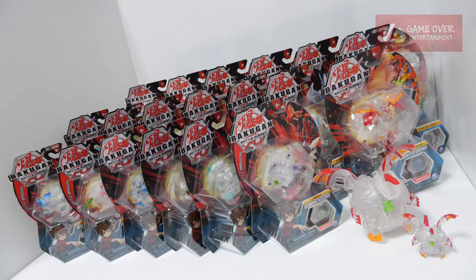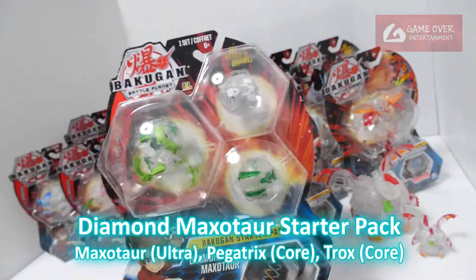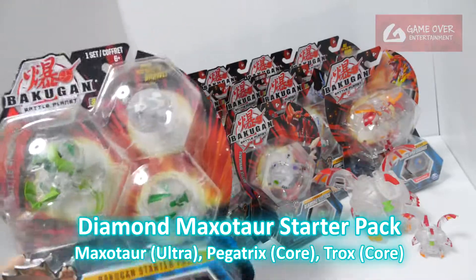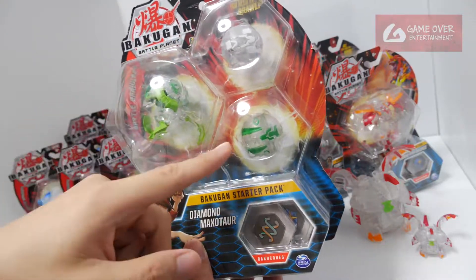So we have 6 Starter Pack Diamonds. Let's take a look at the first one. This is the Maxator Starter Pack. What's in here is Maxator Ultra, Pegatrix, and Shrox.